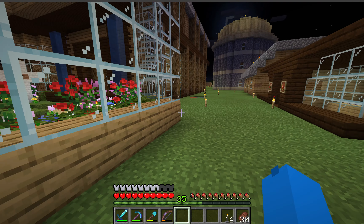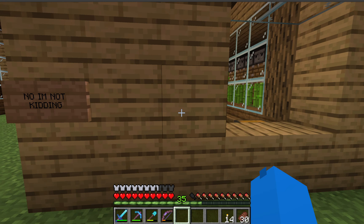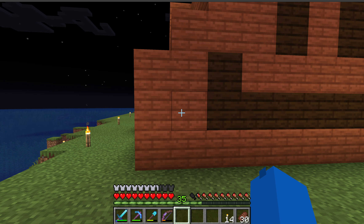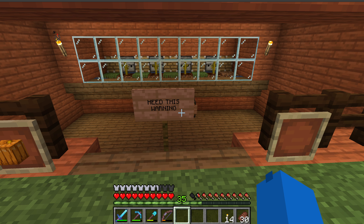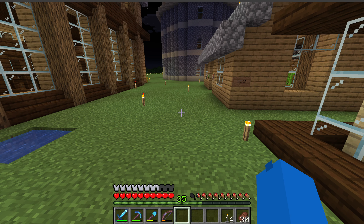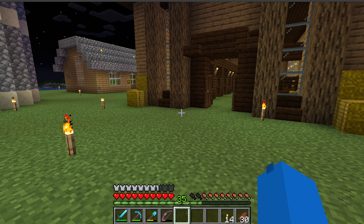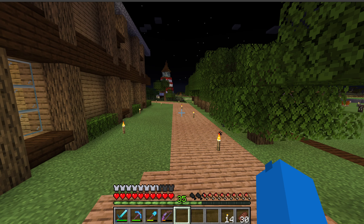Somebody's probably playing a prank on me — that's a funny joke. But this is a single-player world, nobody has access to join, it's not a server. I don't know what's going on. I think I'm going to change the pumpkin face so it looks more like a jack-o-lantern. All my sheep are orange, my pumpkin farm wasn't working, and now I'm getting all these weird signs — that's very odd. Probably just a prank, someone messing with me.